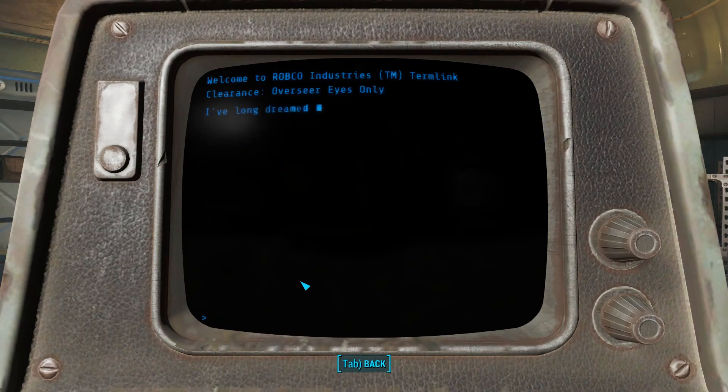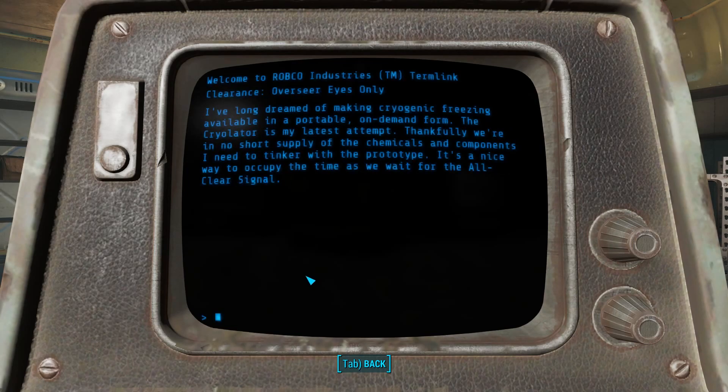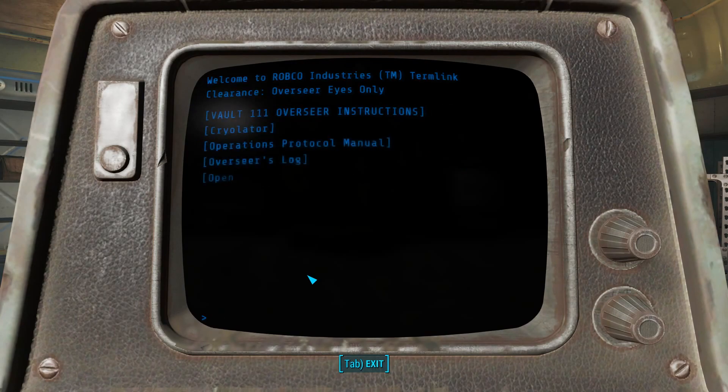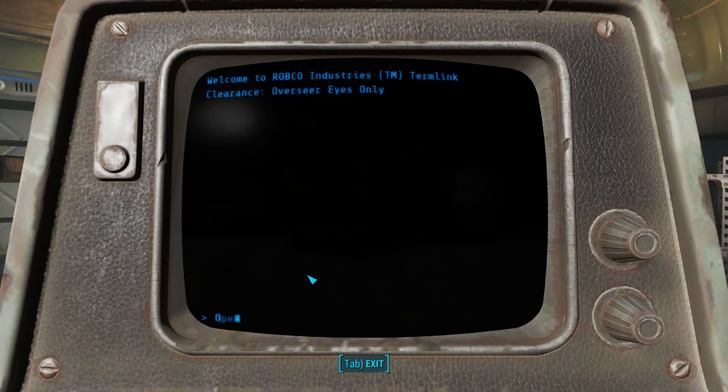Cryolator — cryogenic freezing available in a portable on-demand form. The cryolator is my latest attempt. Thankfully there are no shortage of chemicals and components. I need to tinker with the prototype — it's a nice way to occupy time as we wait for the all-clear signal. So that's like a cryogenic gun. Open evacuation tunnel.